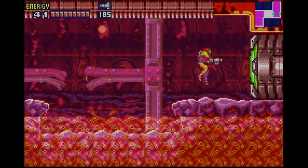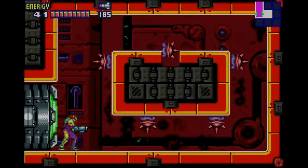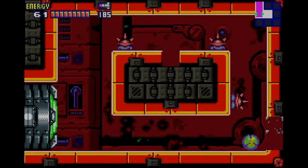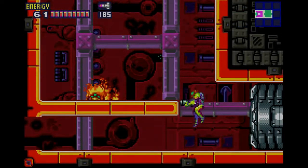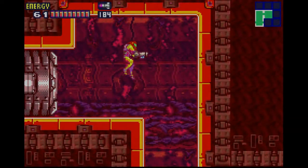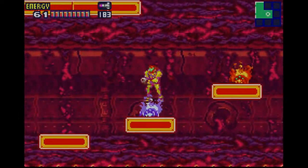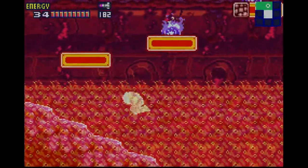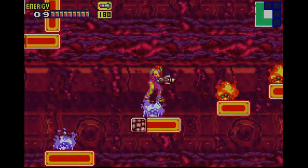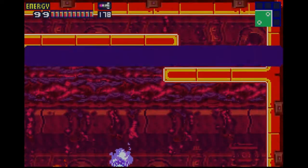We can get the last of the missile expansions and energy tanks in this area. If we go through this way we will be able to open up a new pathway. We can bomb the blocks here and move on through. If we freeze that Sova there, we can climb up here and get back out that way. This platform is solid, the rest of them aren't. Use your ice missiles to create platforms and don't fall into the lava. You will have to crouch to line up a couple of shots, so wait and then get up here for the energy tank.